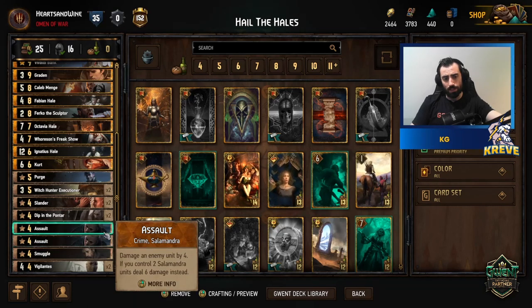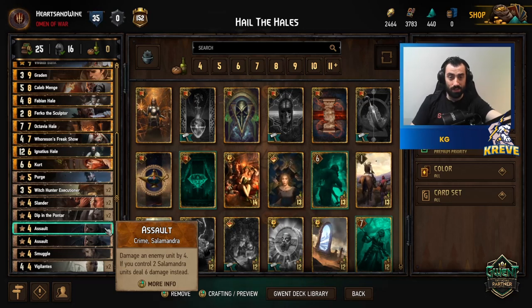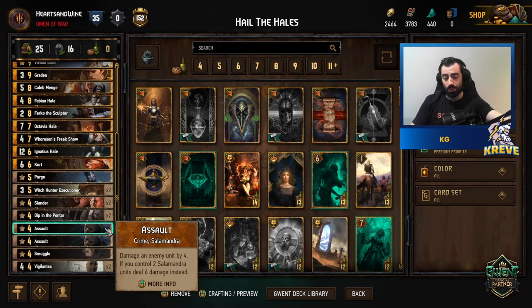We have Double Assault — damage an enemy unit by four. It's a nice bit of removal. If you're up against Scoia'tael playing elf units with order abilities like the Seer, four points of damage kills it. It also works against Northern Realms mages we see in the meta. Just a nice piece of removal to use freely throughout the match.